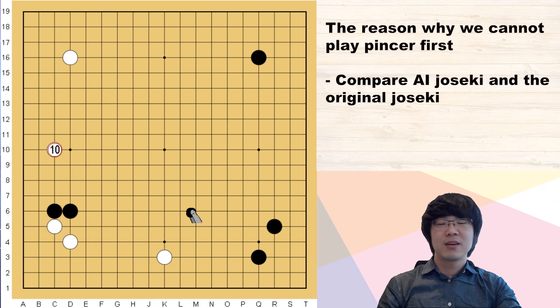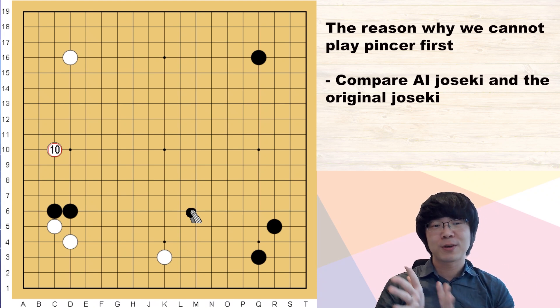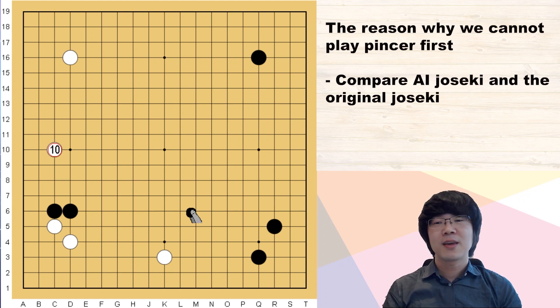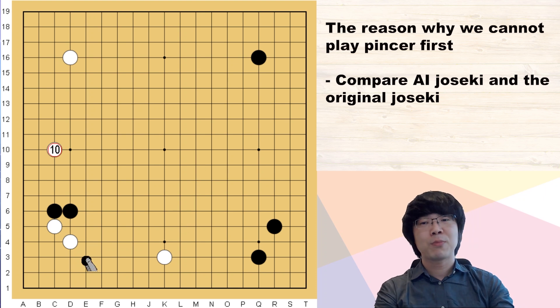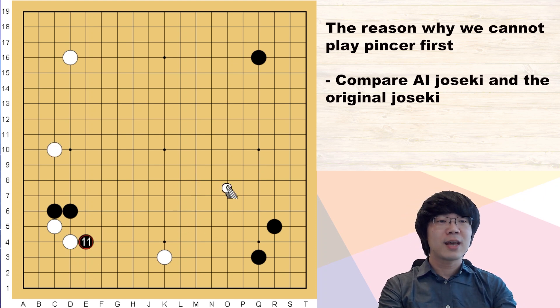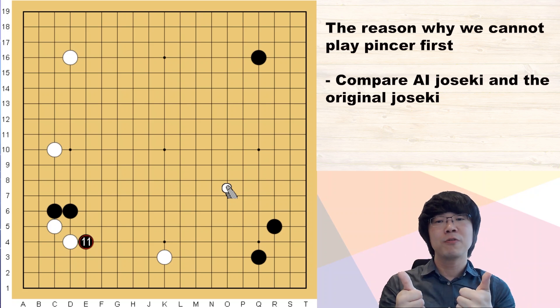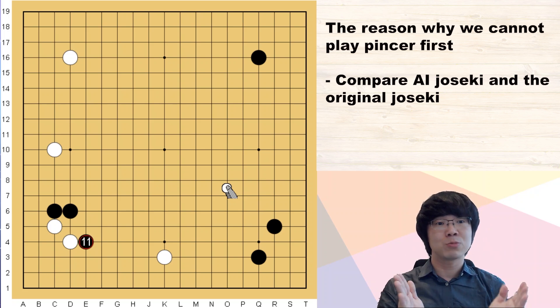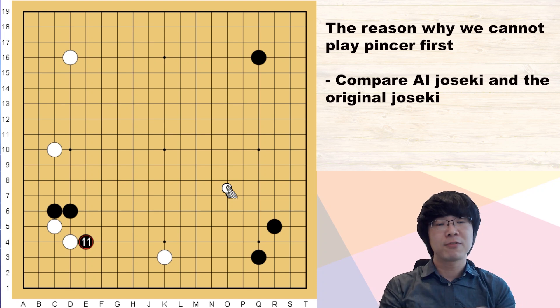In this situation, do you know how you need to play? If you see some joseki book, you may have information about this shape. Many books write that black should attach here — that's a monster attachment. I can't say it's a bad move; it's quite a good move. But I can't say it's the best move, so I want to fix the wrong information and study this properly.